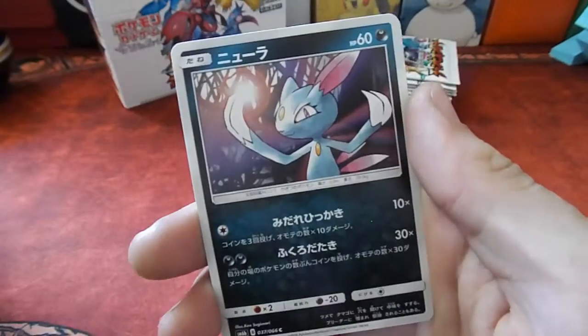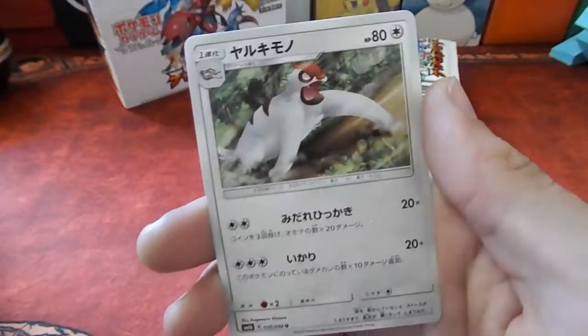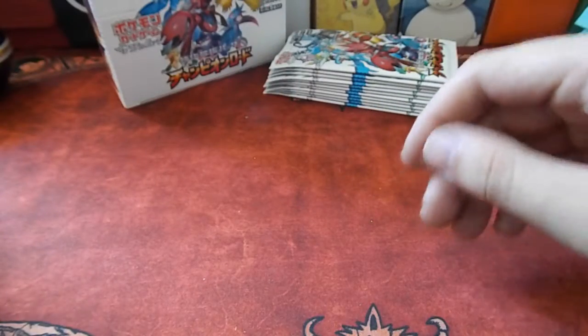Apricorn Maker, Scyther, Sneasel, Spinarak, and Vigoroth. If you want a Hollow, you don't need to go on that side.